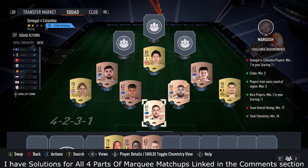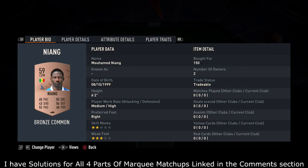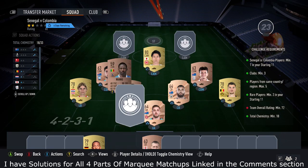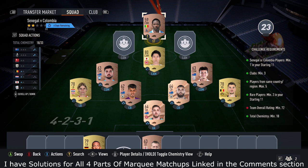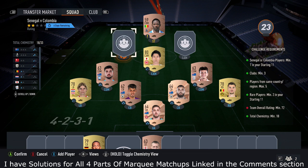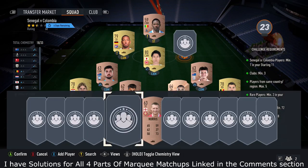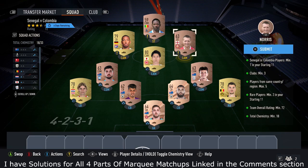Now just need to tick off that Senegal versus Colombia bit. Go and pick up any Senegal or Colombia player — I got mine for 150 coins. Put him in the team, that does the job for that. Then to get the rating, pick up one more gold card — Boateng, picked up for 400 coins. And for this last slot, any bronze card, put him in for 150 coins.